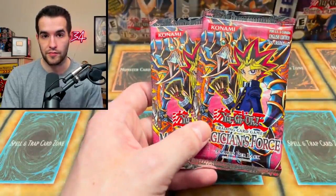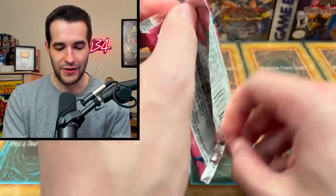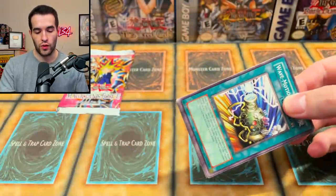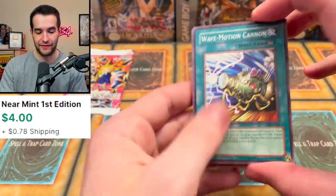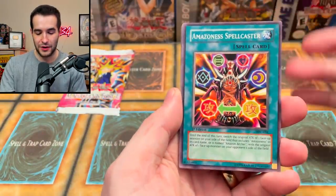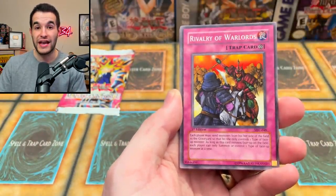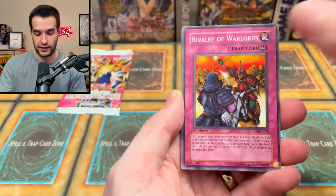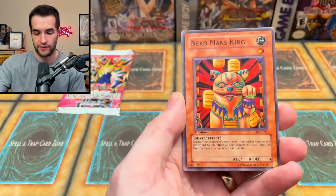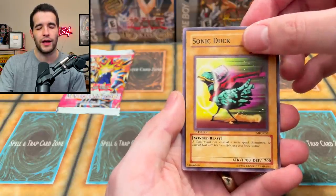Hopefully we can pull a Dark Paladin — that's what I want. These might be retail packs. No Dark Magician Girl, which is unfortunate, but Dark Paladin is what we want. Two Magician's Force packs, first edition — let's do this! Wave Motion Cannon — one of my favorite cards. Amazon Spellcaster, Magical Scientist, Rivalry of the Warlords — very good card. Wave Motion Cannon also a pretty tough one; if it's graded, I bet it would be actually pretty valuable. Neko Mane King.